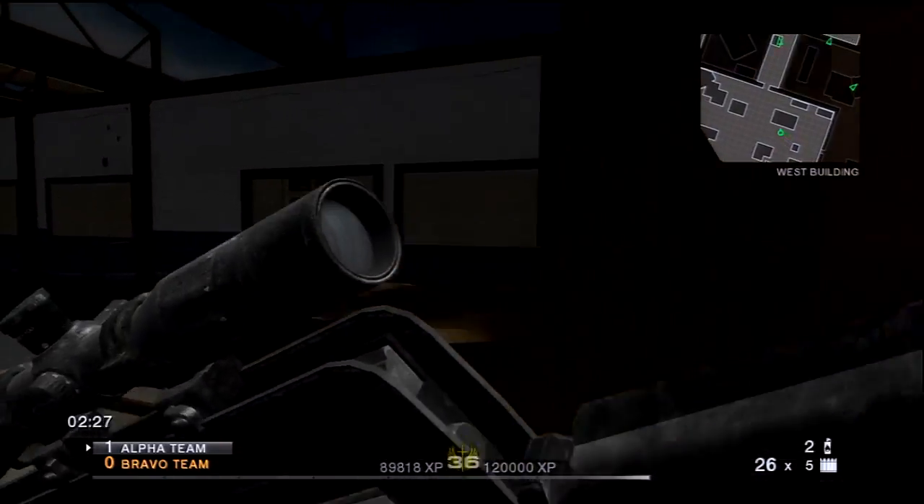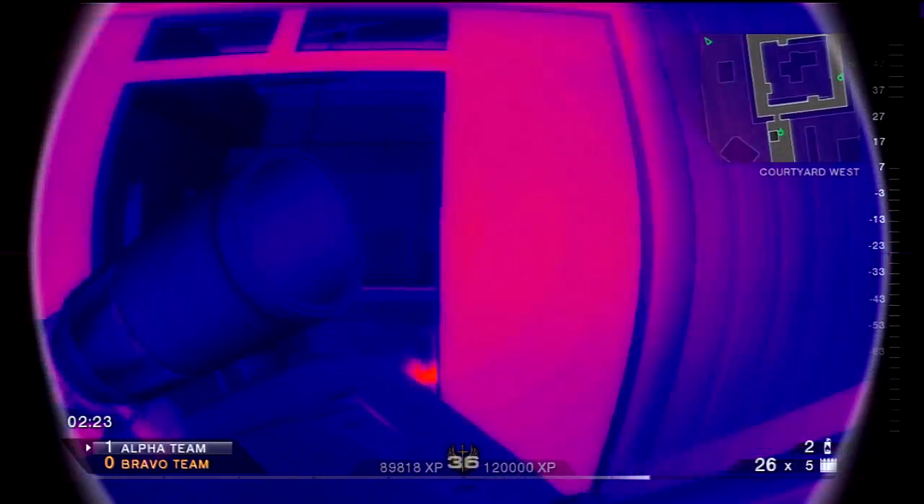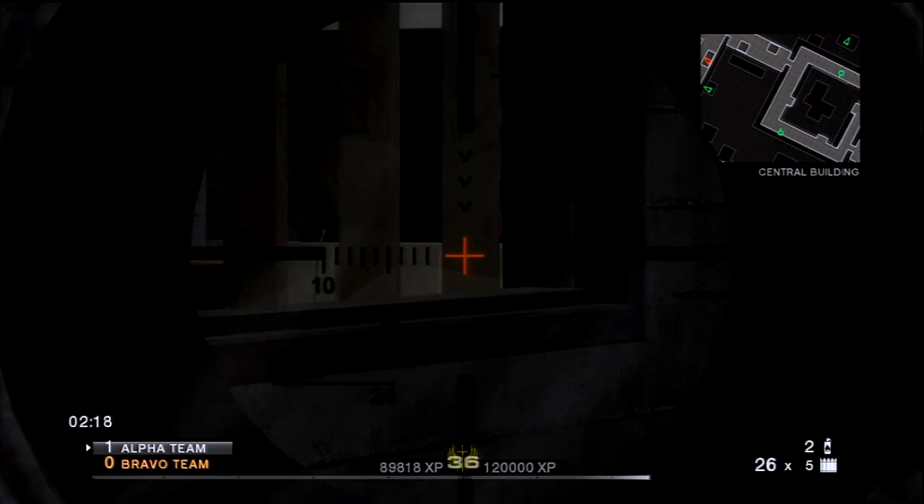Trifecta has pushed up and Fuzzy's giving me the okay that bottom middle is clear, so I'm pushing through top middle. We're still only up one at this point, but we're pushing up and they're falling back into their spawn.